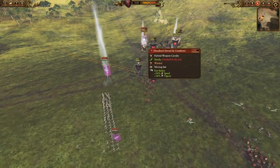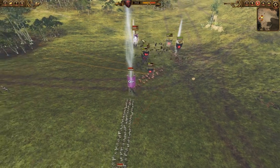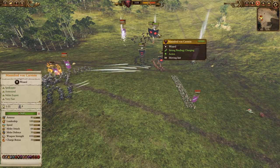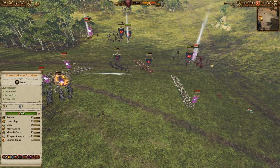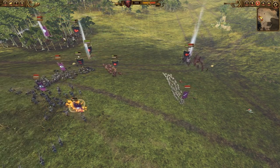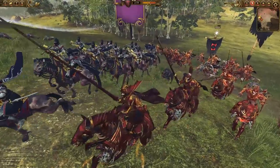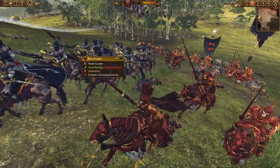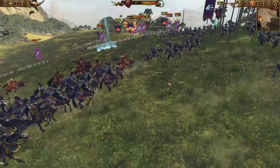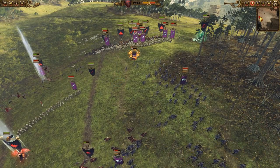Felbats are just such a great unit — I'm able to chase down that Dreadlord. Manfred is assisting with Spirit Leech, which makes him a very strong duelist, and he has much better combat stats than the Dreadlord: 60-45 compared to 66-50 with a slightly lower weapon rank. The Blood Knights get back there, and the Knights of the Red Keep chase down the Dark Riders — the worst case scenario for those missile troops. That allows my front line to fight with impunity, pretty much doing as it pleases.